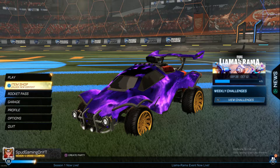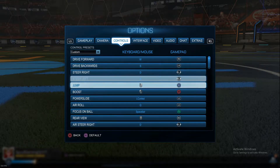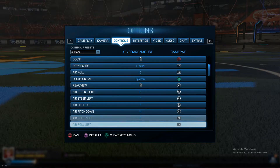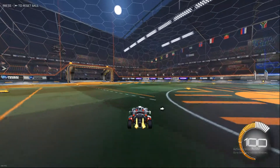To start off with half flips, you want to make sure you've got these controls on. Go down to air roll right and make it R1, RB, or whatever your equivalent is. I'll show you the reason for that in a second, but let's get straight to the half flip.